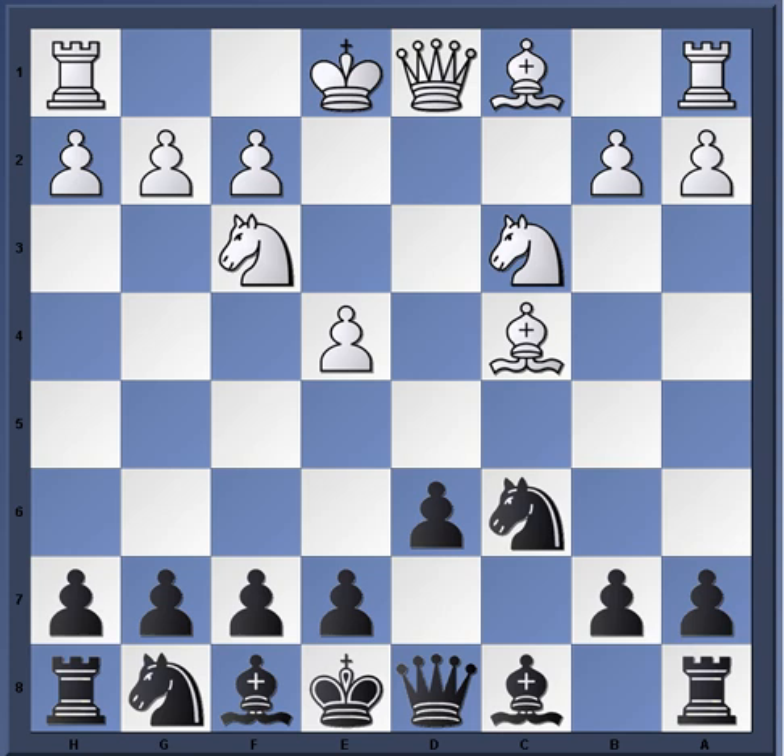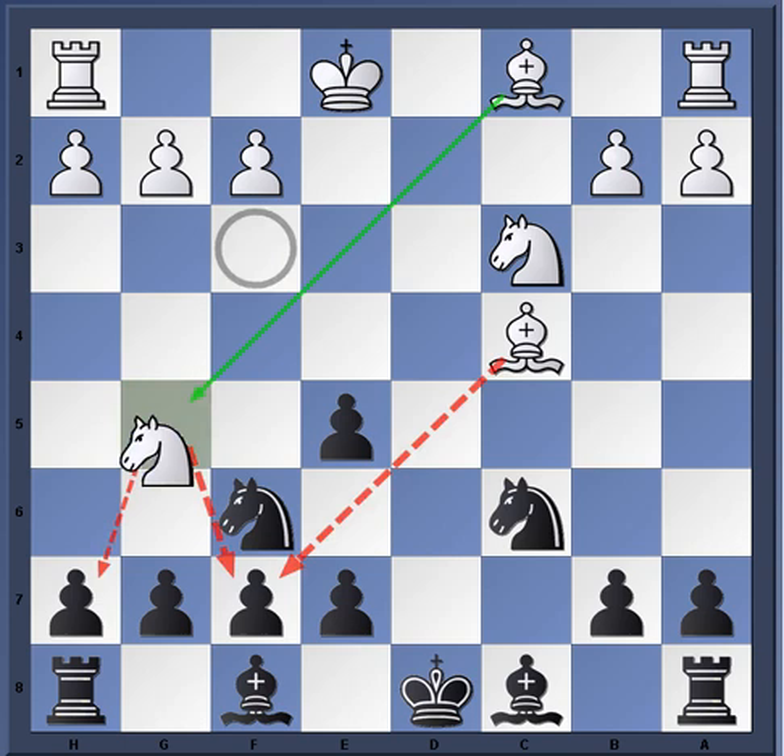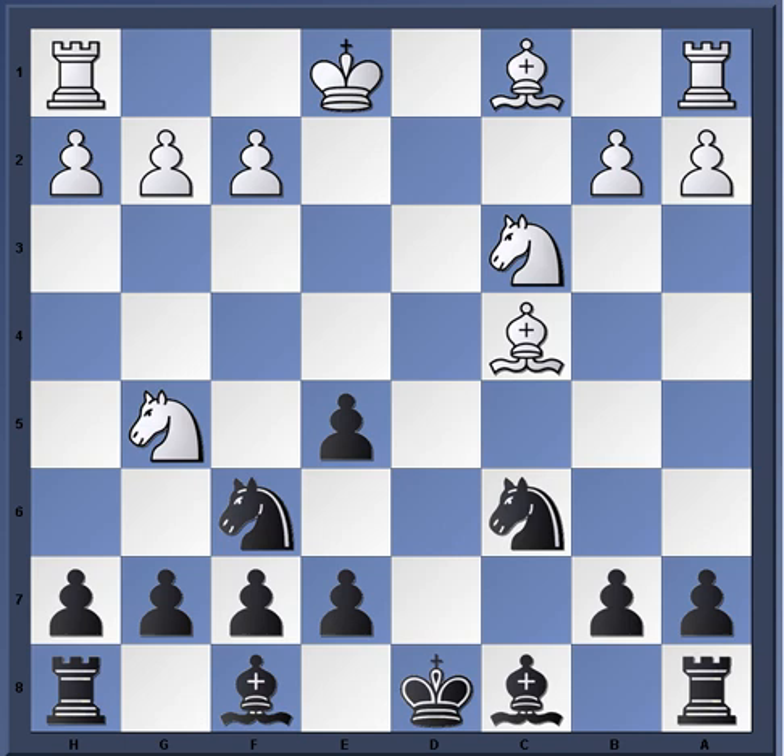For example, if knight f6 here, then e5 and d takes e5, queen d8, king d8 - and then this pawn is hanging already. Knight g5 and black is already in trouble. There's really no acceptable way to deal with the threat of knight to f7. Knight a5, then bishop takes f7.